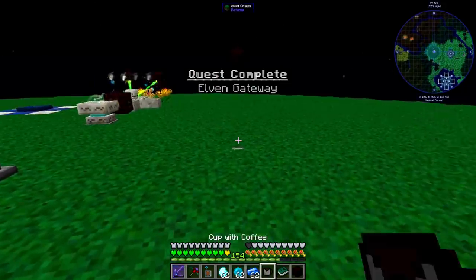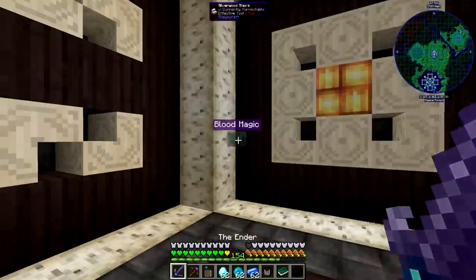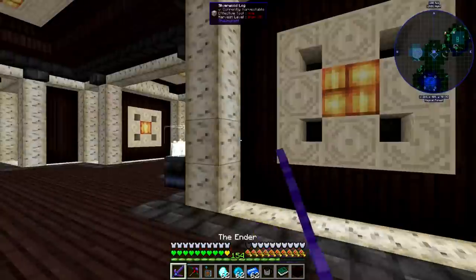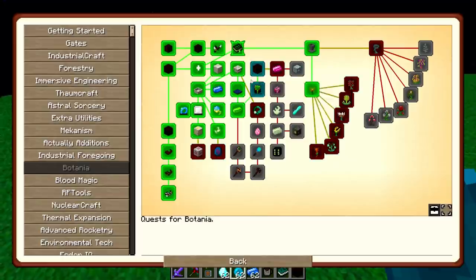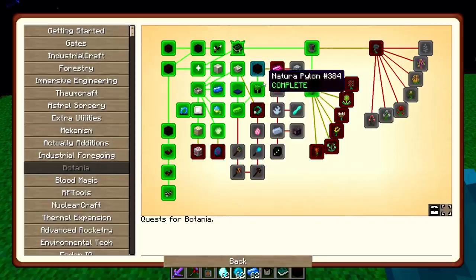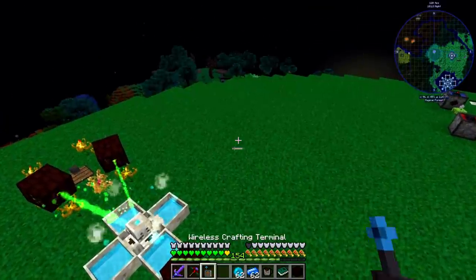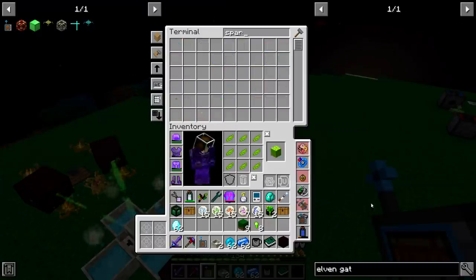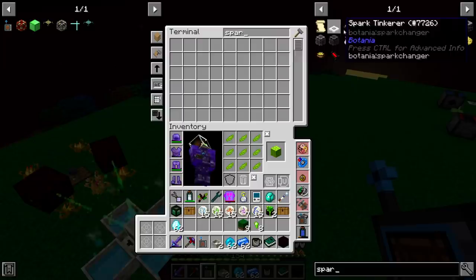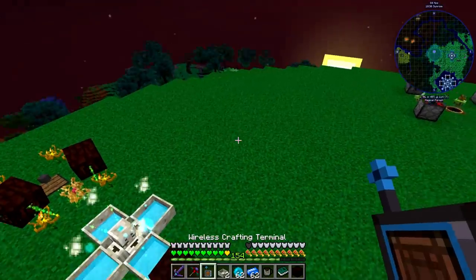I can just zip back to Botania. I forgot I have travel anchors, and they reach all the way through blood magic, because we have to path through Thaumcraft to get to our blood magic area. We can also collect this quest then. Let's claim this and claim this. I'm going to temporarily grab some more mana pools — one, two — and a couple more sparks. Sparks are just gold and petals, so make me 64 sparks.